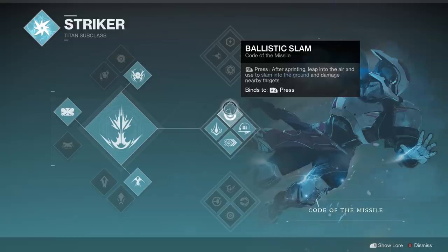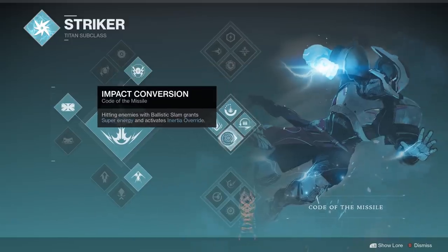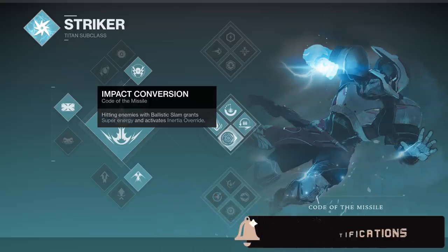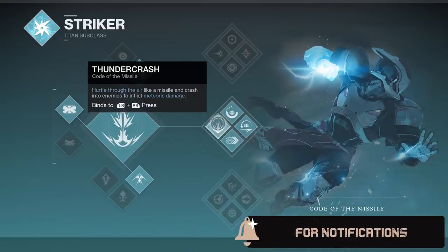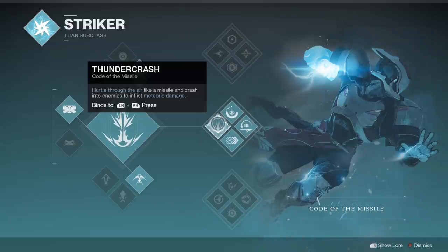Inertia Override: picking up ammo during a slide reloads your equipped weapon and increases weapon damage for a short time. Impact Conversion: hitting enemies with Ballistic Slam grants super energy and activates Inertia Override. And finally the super — Thunder Crash — hurtle through the air like a missile and crash into enemies. PvE-wise, is this good enough to take over Bubble or Sunspot? Yes, it can be — a thousand percent.